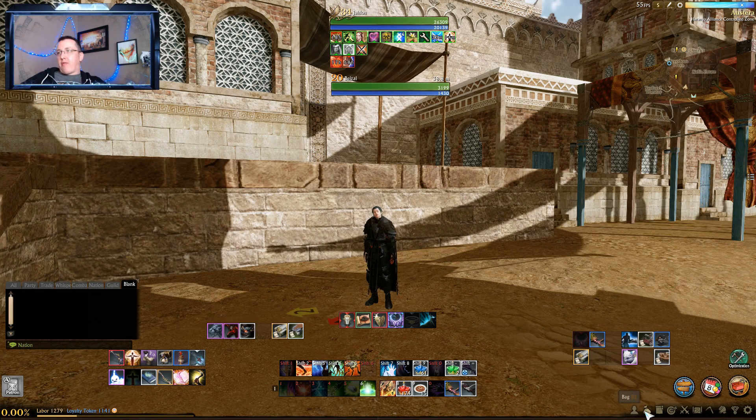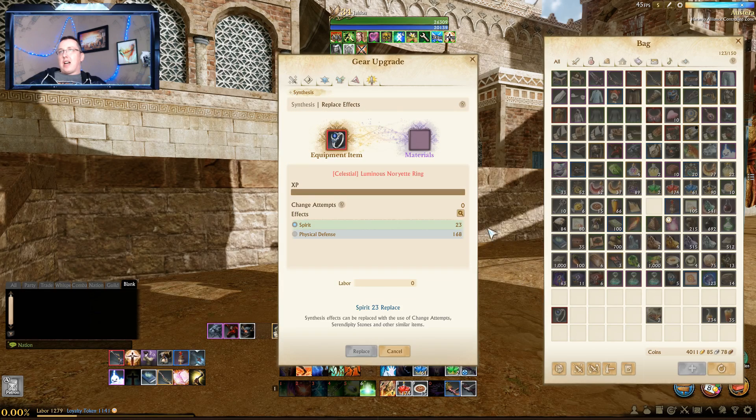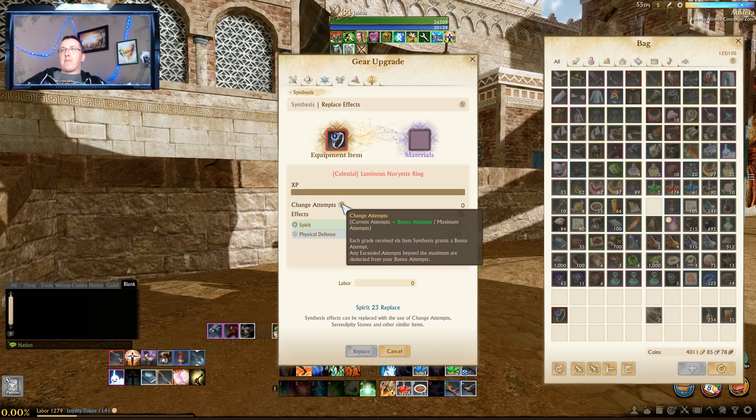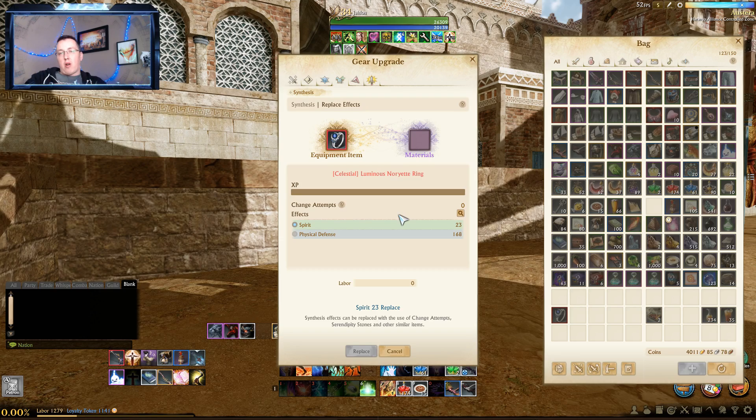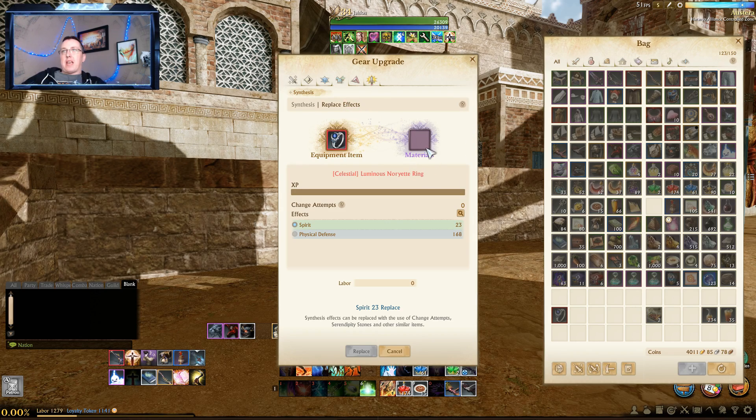One more thing I want to show before we close up today. When you come in here to Gear Upgrades and Replace Effects, a lot of people haven't noticed this yet — Change Attempts. You are going to get change attempts every time you upgrade the gear. As it was in the past, if you attempted to go from, say, heroic to unique, you would have that opportunity and only that opportunity to replace a stat with the Replace button. The way it works now is you will store change attempts as you put in infusions, stones, or whatever item you're working on.